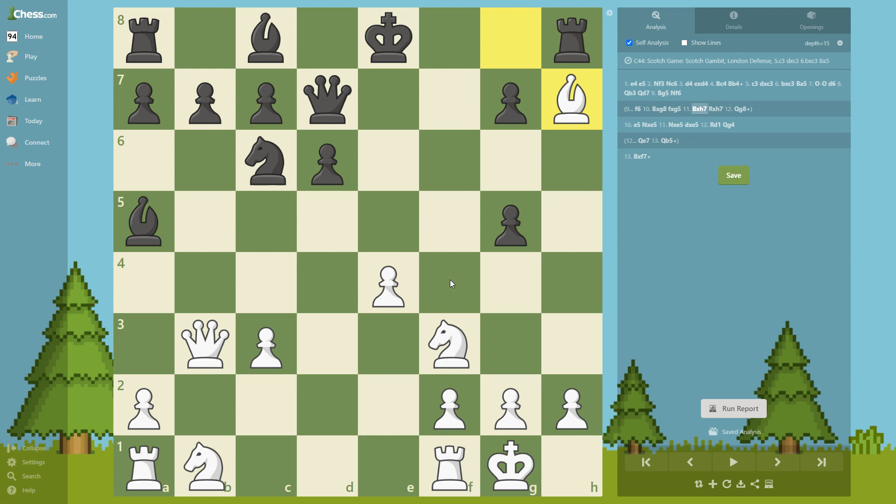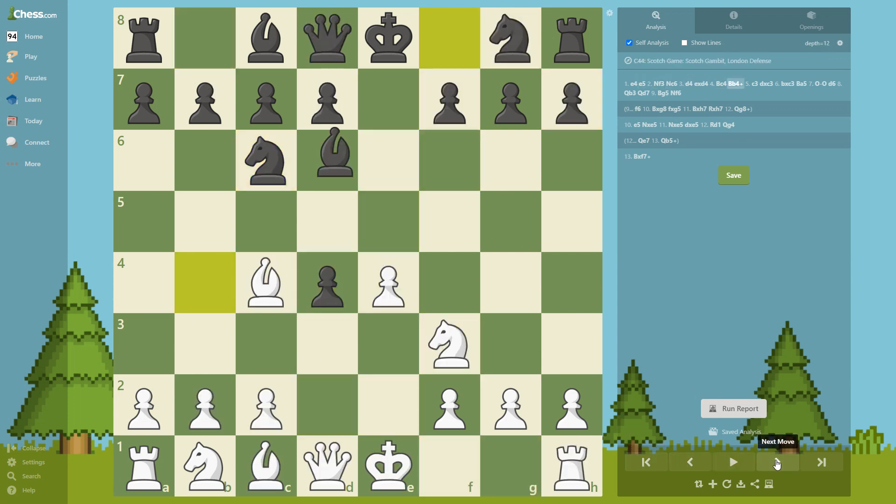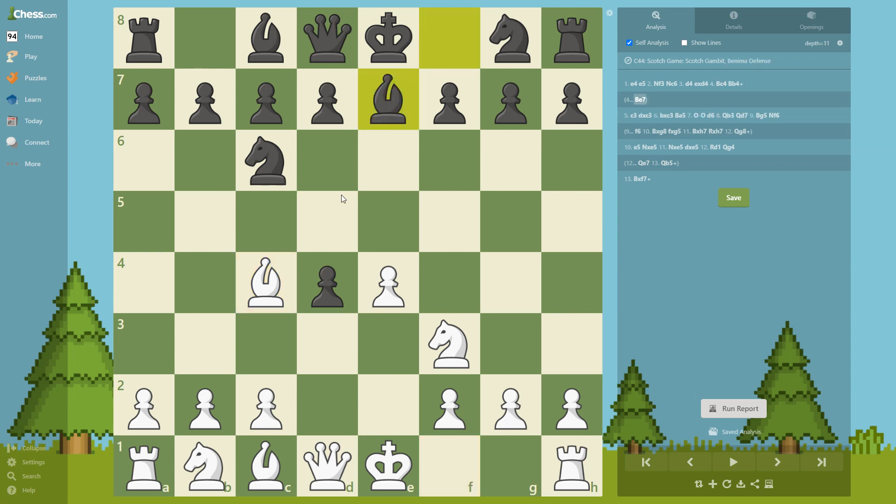All these variations are good — you see that if he plays check here, we are going to have a lot of ways to crush him. Now, what if instead of playing bishop g4 he plays bishop b4? Let's say what happens if he tries bishop e7.